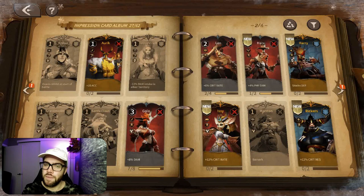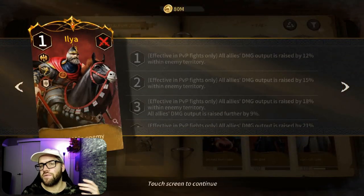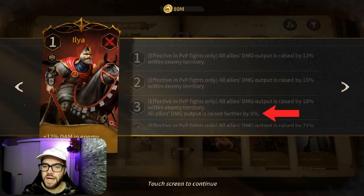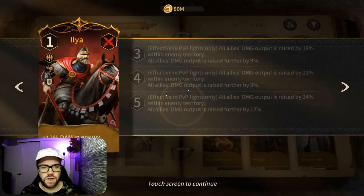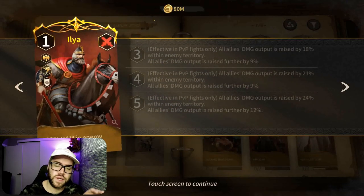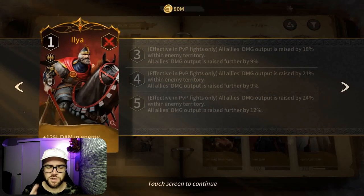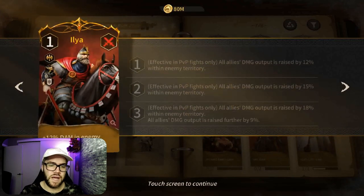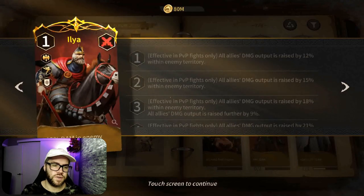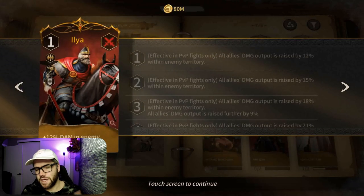It's definitely a good thing that cards at level one make a difference. When you level up an uncommon or rare card — not the common gray — to level three, it unlocks an additional stat. So if you look at the Ilya card here, at level three it adds all allies' damage output raised further by 9%. So now you have the base 18 plus nine, giving 27% damage. At level four it stays at nine, but when you finish the card at level five it boosts up to 12. Having just the base card at level one is a decent enough improvement, which is good for free-to-play and low spenders. The big spike you're going to get is at level three, but that's going to take time, money, or luck.